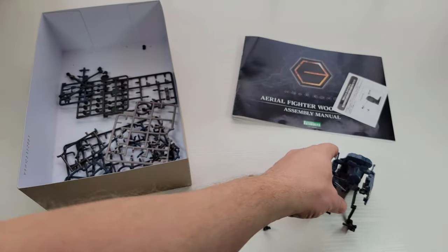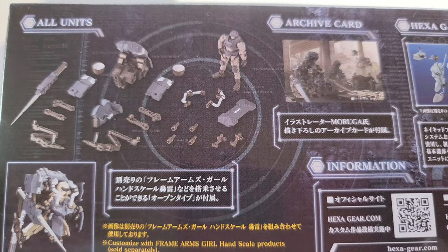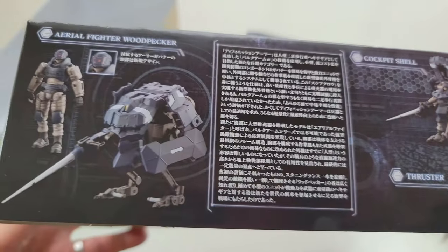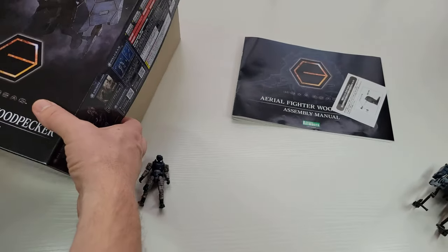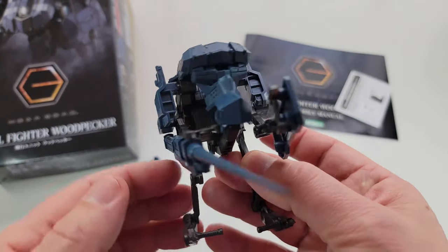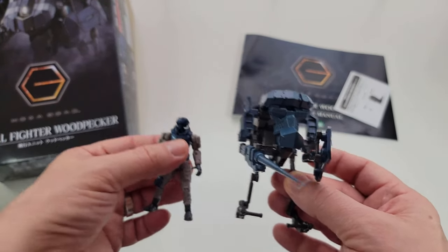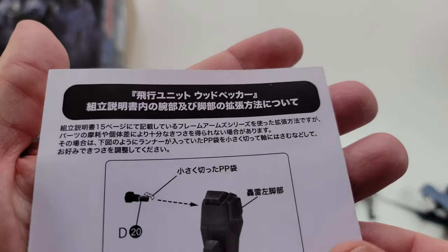The Woodpecker aerial fighter — Hexagear is a 1:24 scale line of model kits, but they're a bit more than a Gunpla kit. I'd say they're a bit more of a toy, but not quite — kind of like Gunpla but sturdier. This one is literally like an exosuit, whereas some of the others I've reviewed are massive things.